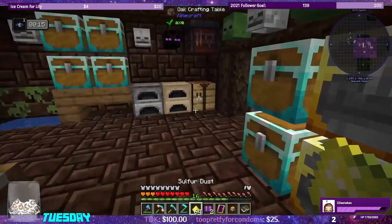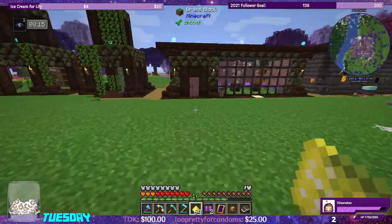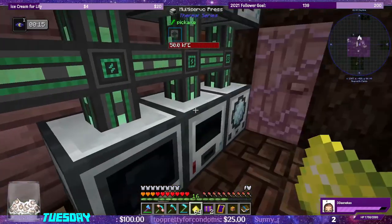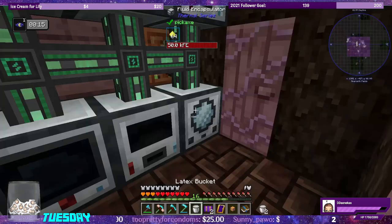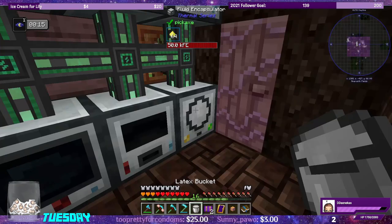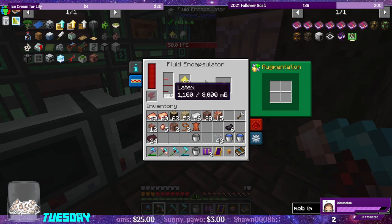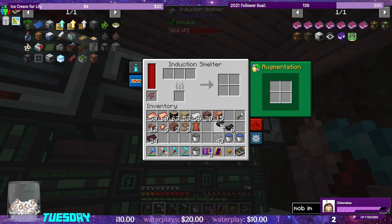Let's grab a stack of sulfur. We already have the fluid encapsulator done — I was testing out the construction paste. Two buckets of latex in — it is 900 millibuckets a pop. That's expensive. Let's just let this guy run.